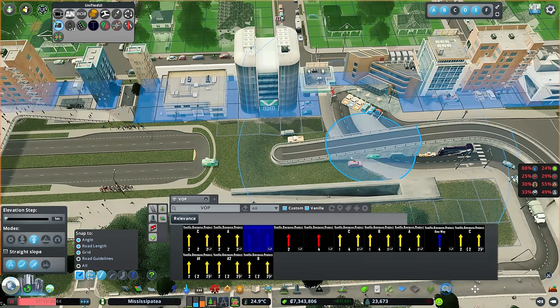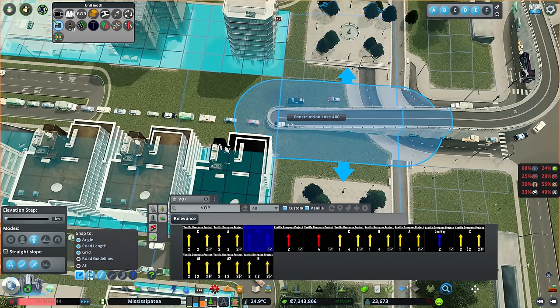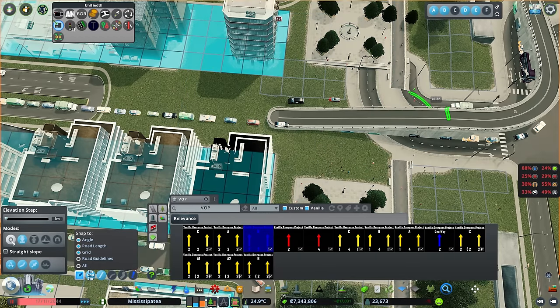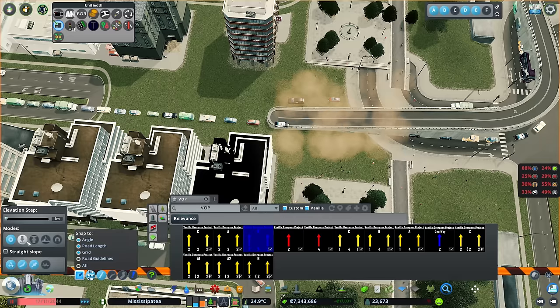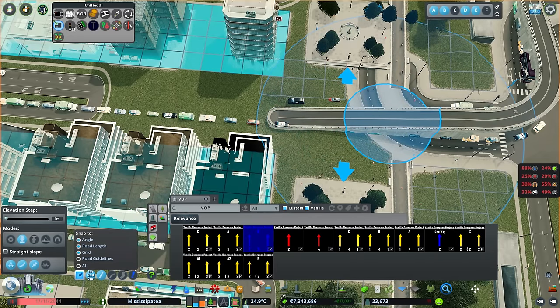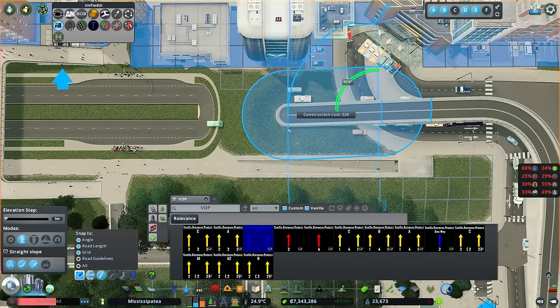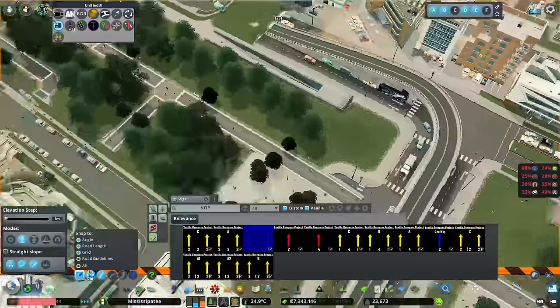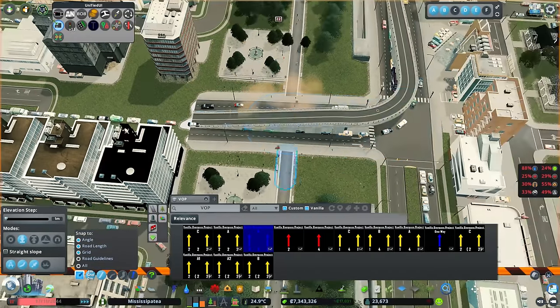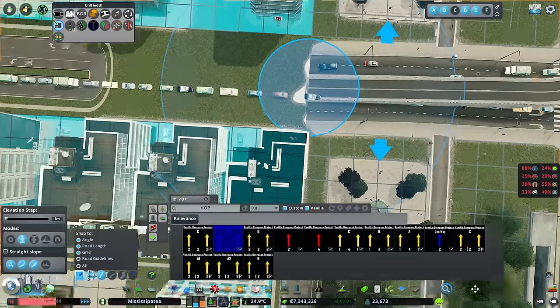Then we'll grab our B piece, which is nodeless, and grab that node there and bring it to the end. I want that down - put it normal and it will work first time. Let's put it down - I think these ones think they're raised and that's what it is. There we go - that did it. Then we can get rid of that piece and that piece. If you don't brace it, what happens? It would change the whole road into that B nodeless piece, which doesn't work very well.